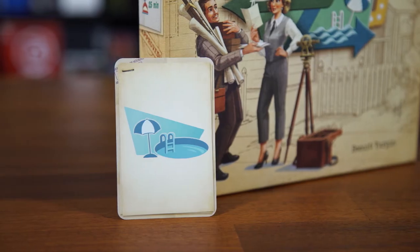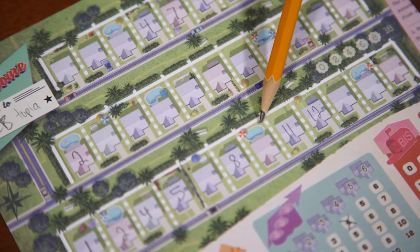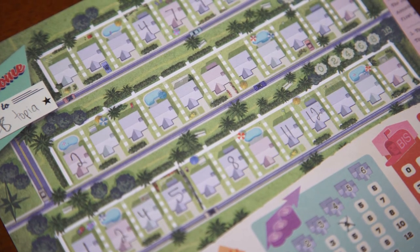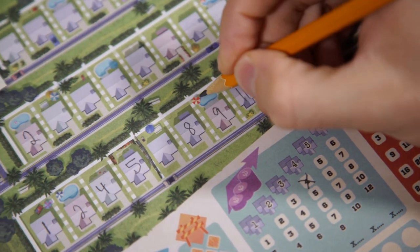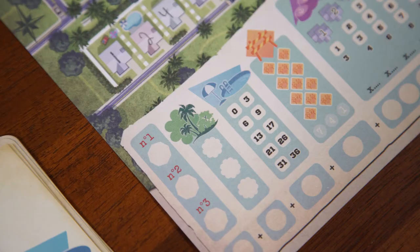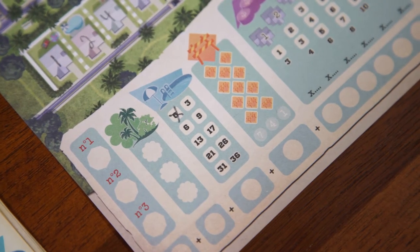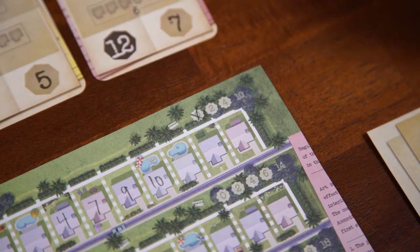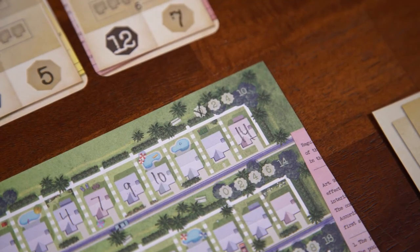Next up is the pool manufacturer effect. You'll notice some spots on your streets have pools. Think of these as plans or blueprints — not yet actual pools, but rather the properties that can have pools. If you write the number that has the pool bonus card next to it in one of these spaces, you build the pool. Simply circle the pool on the sheet to indicate that, and then, like real estate and parks, you cross off the lowest number in this pool section, starting with the zero. Also, if you pick a construction card with a number and a pool next to it, you don't have to place it in a spot with a pool. As with all effects, the pool is optional.